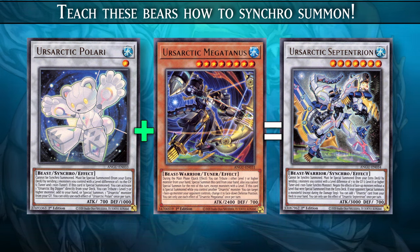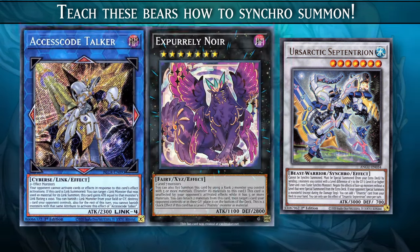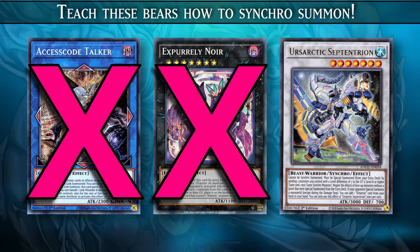Septetreon is basically the boss monster of this deck. It has a floodgate effect: while this card is on the field, it negates the effects of face-up monsters without a level that were special summoned from the extra deck. This means your opponent will not be able to use the effects of Link Monsters or Xyz Monsters. This monster will also let you add any Ursartic card from your deck to your hand if your opponent special summons a monster, which can only be used once per turn.